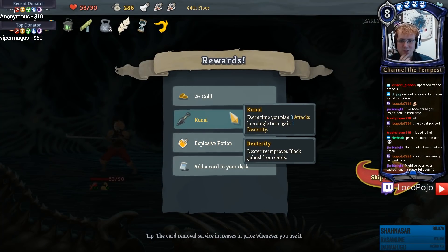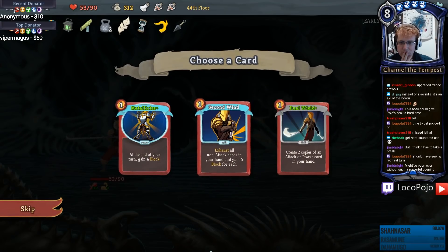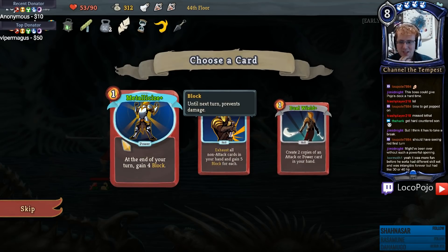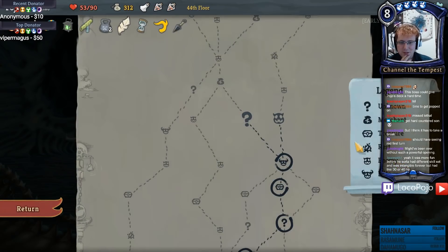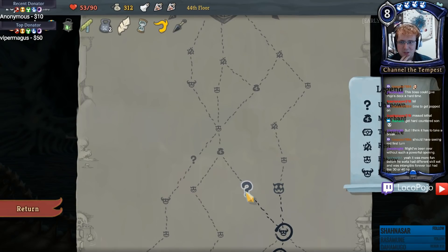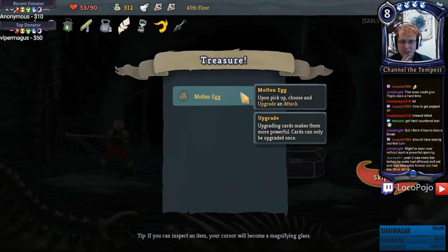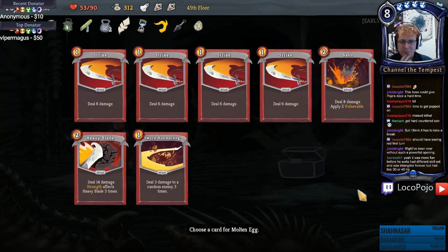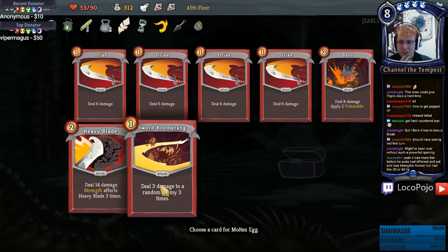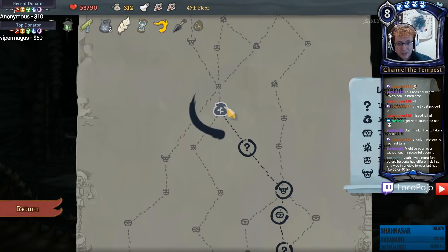Kunai - every time you play three attacks in a turn you gain one dexterity, that seems very good. Dual Wield x2 and Metallicize which is still a pretty good power. I want to see this merchant soon so let's go down the question mark path. Oh dang, good - I get to just upgrade an attack. That makes Bash cheaper - I don't care about that. Heavy Blades, definitely - the bigger the Heavy Blade the better they are.